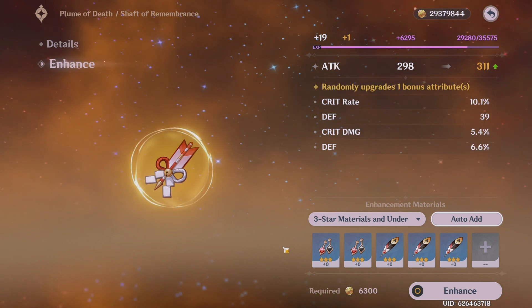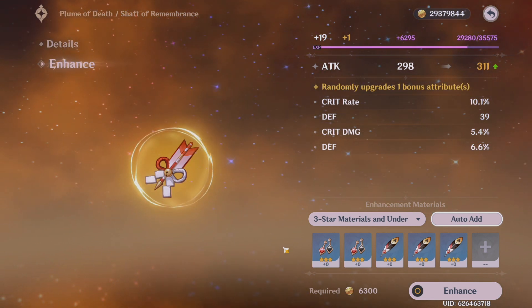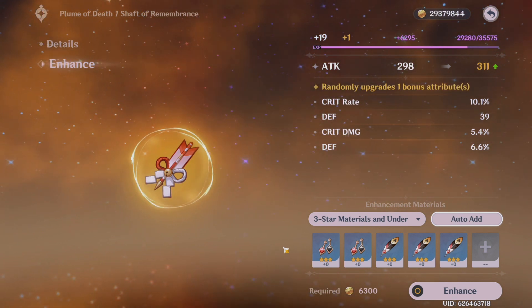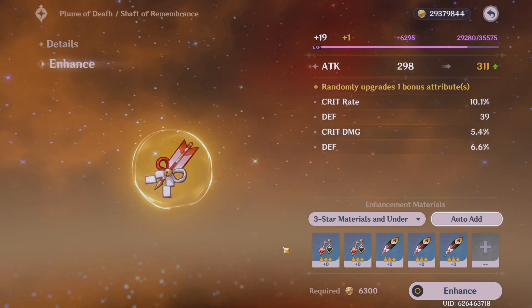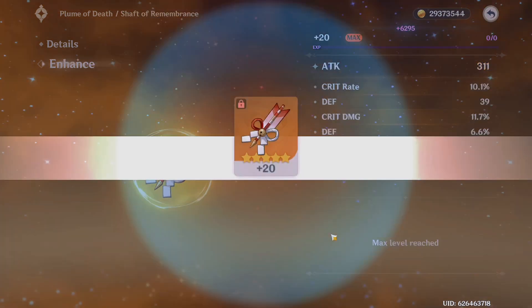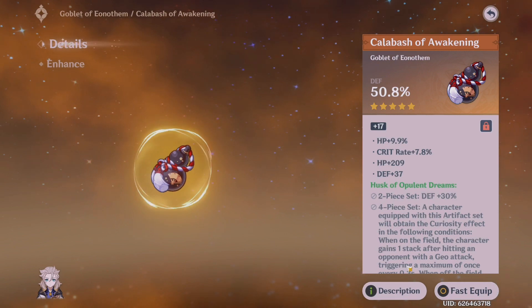Sometimes I use 4-star artifacts when they are the perfect artifact. I'm more strict about 4-star artifacts than 5-star — if it doesn't have crit rate, crit damage, and those kinds of stats, I'll just use it as fodder. But if it already has the stats I want, I'm probably going to use it. And there we have it — crit damage! Now it's a different case for 5-star artifacts.